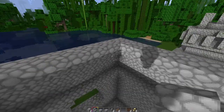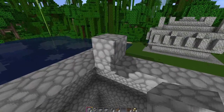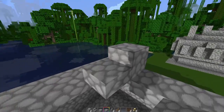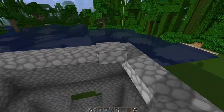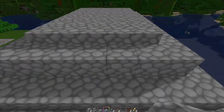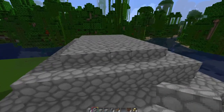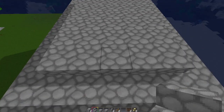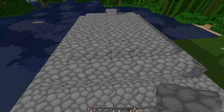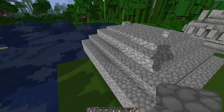Now we're going to put on the ceiling. Place a temporary block on top of one of those upside-down stairs, get your slabs, place one against that block, and fill in the entire ceiling so it's all covered with slabs. Now let's change up some things on the top: grab a stair, remove the center slab in the front, and replace it with a stair. Go to the back side of the temple ceiling, remove the center slab on the edge, and replace that with a stair. So now you've got just a little bit of decoration sticking up on the ceiling.